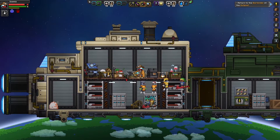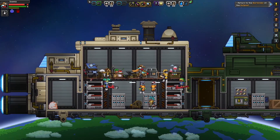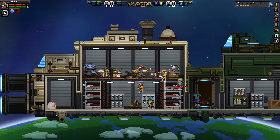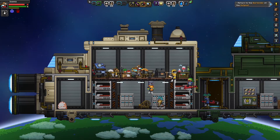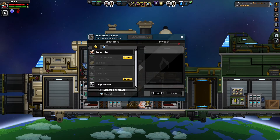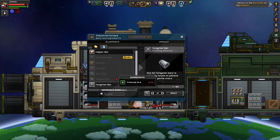I finally beat Dreadwig off-camera, but I'll also defeat him on camera just as proof. I also decided to go mining and upgraded my primitive furnace into an industrial furnace, so now I'm able to make durasteel bars and titanium bars — though I don't know how to get titanium yet.